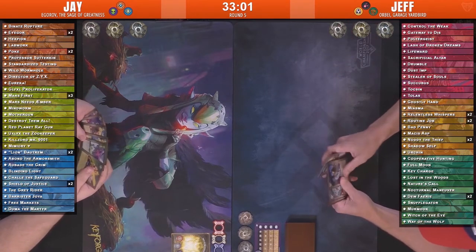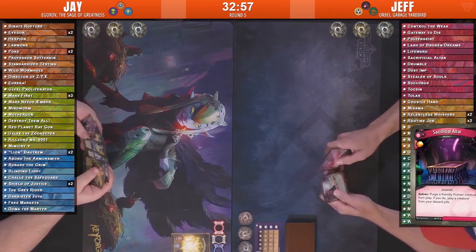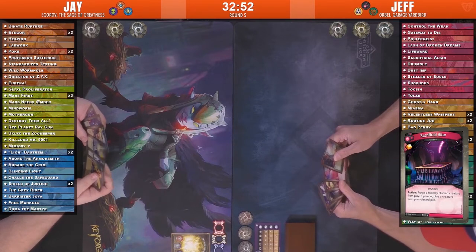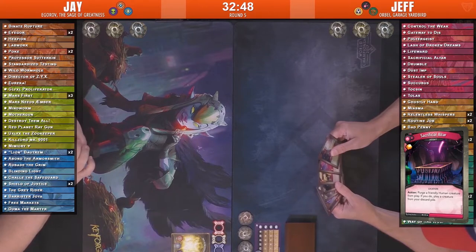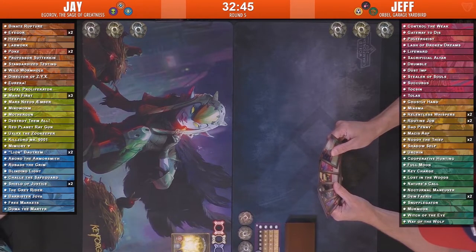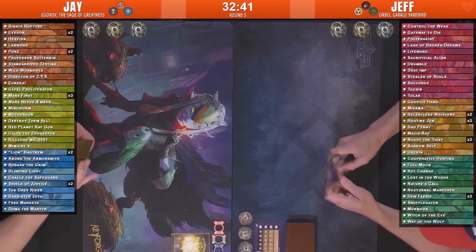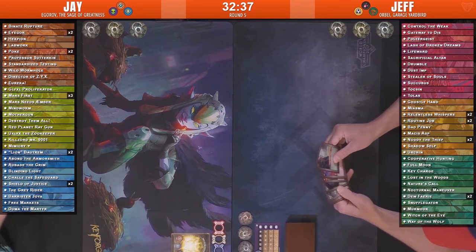I am curious to see how much use Sacrificial Altar is going to get on Jeff's side, because looking at it, the Eye seems to be the only human — Bad Penny. That's correct. Bad Penny — I guess that's a good way to get rid of your Bad Penny. That is the combo with the Sacrificial Altar. So there we have it, at least two cards there, and I don't believe there's anything else, though.